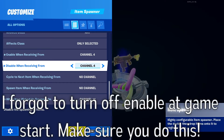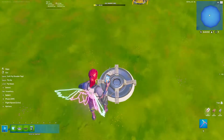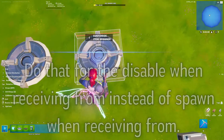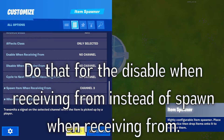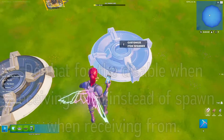Set disable when receiving from to the same channel as when item picked up transmit from. Then go back and change this value again, and keep on doing this for all of your item spawners.